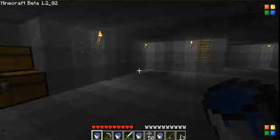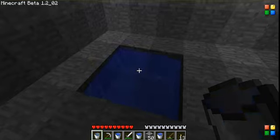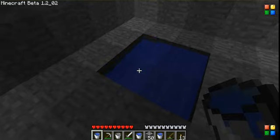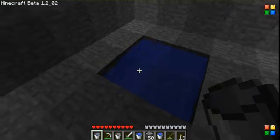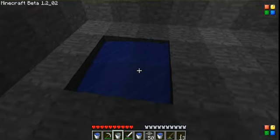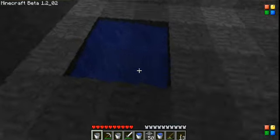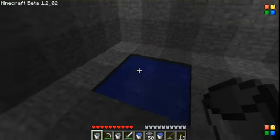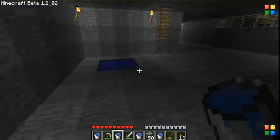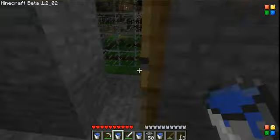Why did the water not spill out? Oh because you left clicked. So what you do is you place it in each corner, diagonally from each other. You put it in one corner and then you put it in the other corner. Oh there we go — that's still. And it's infinite. See, the water replenishes the other water. And it's totally infinite — you can use it as many times as you want for as much water as possible.